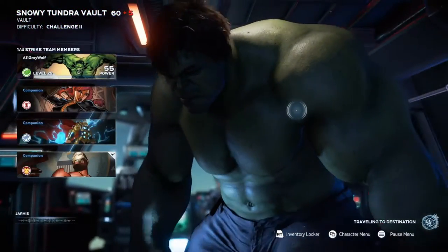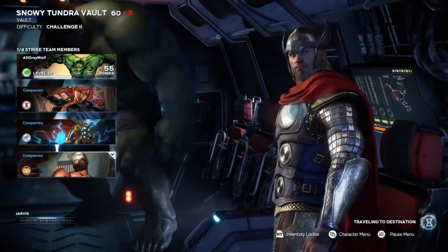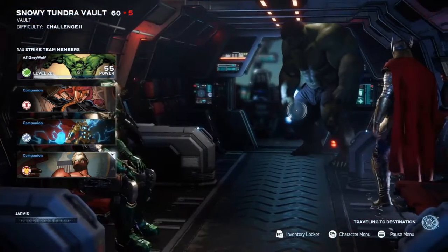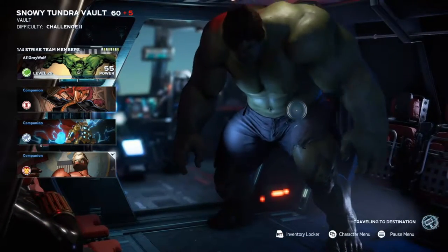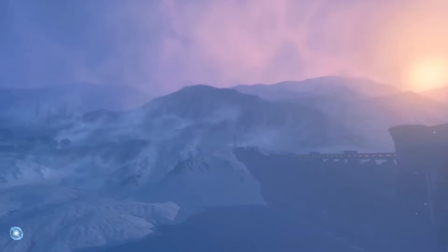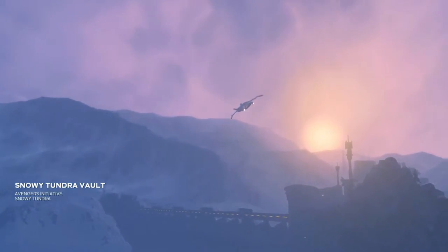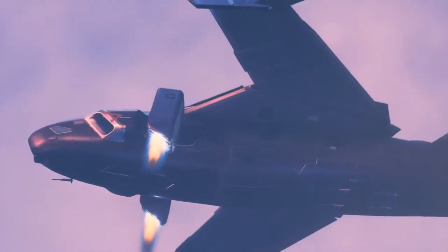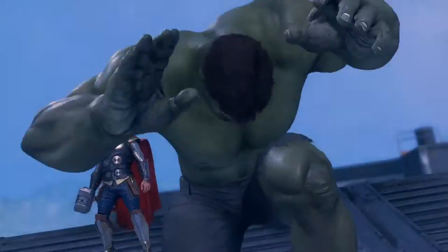Greetings, Avengers. Resistance Intel has identified the location of another Shield vault. AIM appears to be in the area, likely seeking the same thing. Find the vault and recover its resources before our enemies have a chance to find it. I think we can do that! Snowy tundra vault, Avengers Initiative — give me that vault-y goodness, I want that loot. I can almost taste it and it tastes divine.